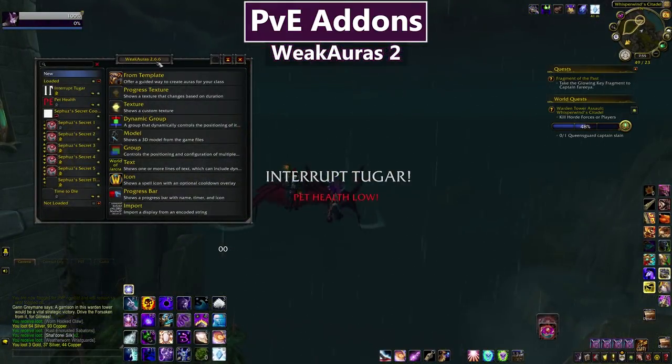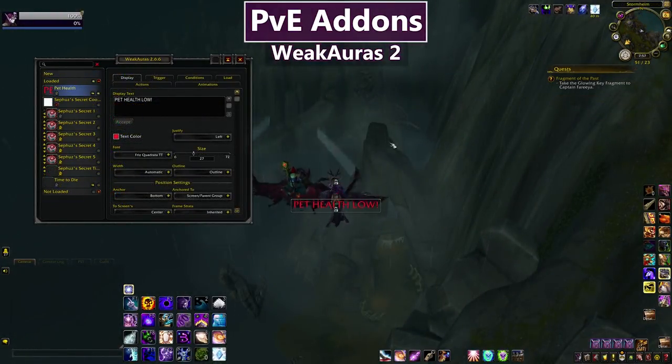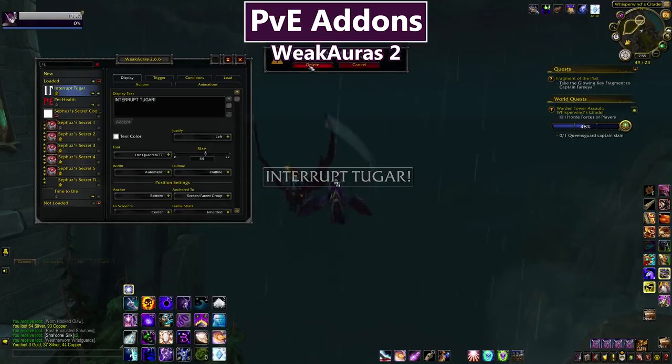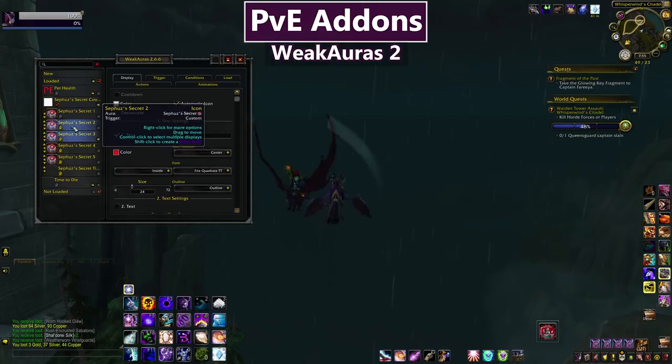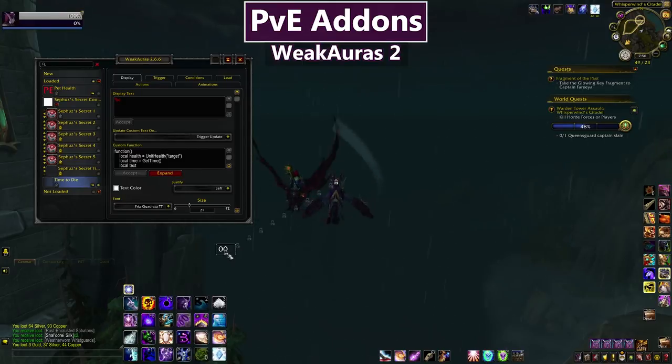Next is WeakAuras 2, and it's incredibly versatile — you can use it for so many specific things. A WeakAura is a super customizable extra UI element usually used to alert you of something. I had an Interrupt Tugar WeakAura for the Beast Mastery Mage Tower challenge. I have a Safu's WeakAura that bounces when my Safu's internal cooldown is off cooldown, and a Time to Die WeakAura that estimates how long until a boss dies based on current damage — useful for timing cooldowns. If you've ever had people recommend a WeakAura, this is the addon you need.